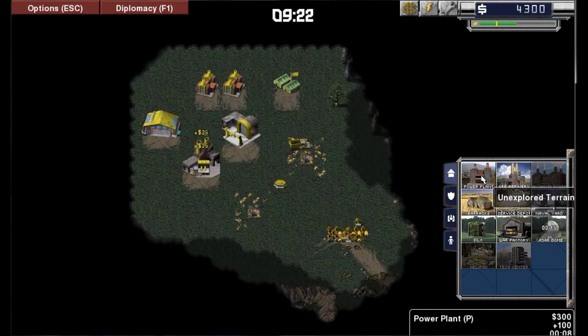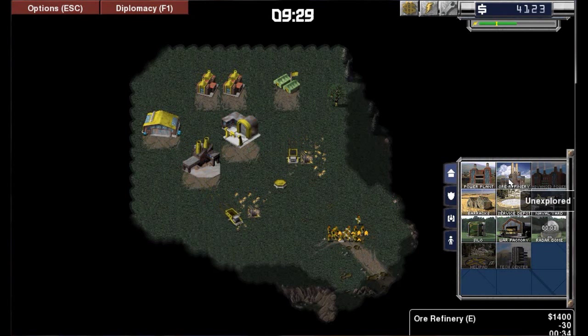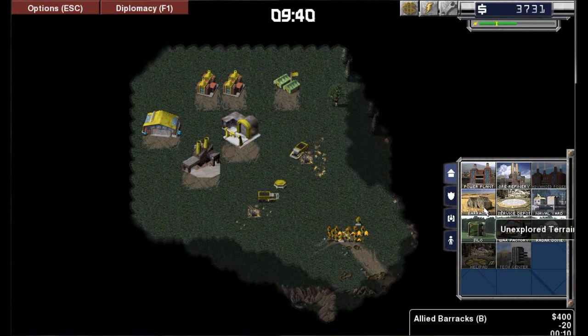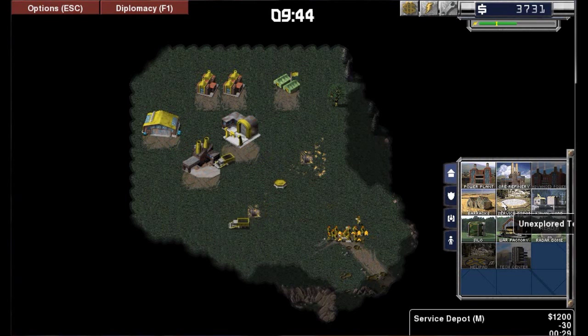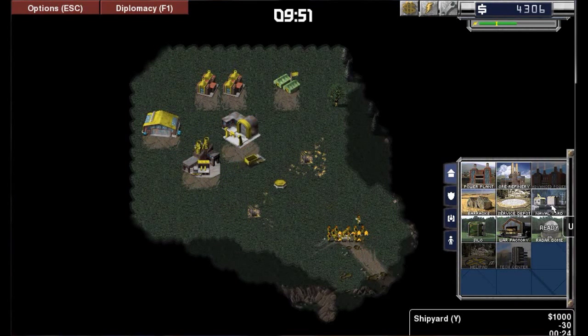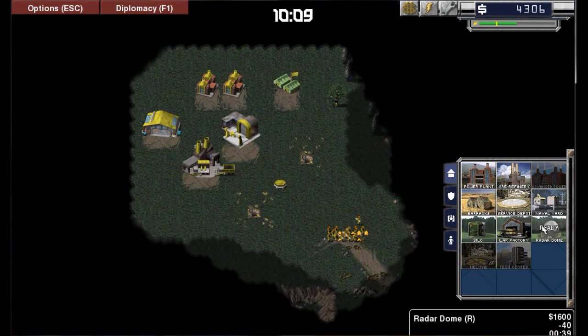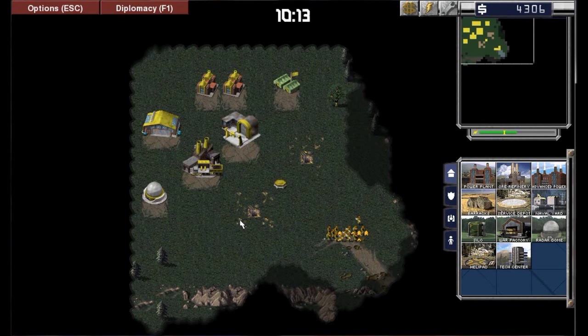Let me go over the buildings' abilities. The power plant provides power. The ore refinery is something you build close to ore so you can get money to build your things. The advanced power plant gives more power — instead of plus 100 you get plus 200. The barracks is where you manufacture your troops. The service depot is where you repair your tanks. The shipyard is where you build ships — I won't be able to show ships on this map because there's no water. The war factory is where you build your vehicles. This is the radar's ability — it allows you to ping the map.